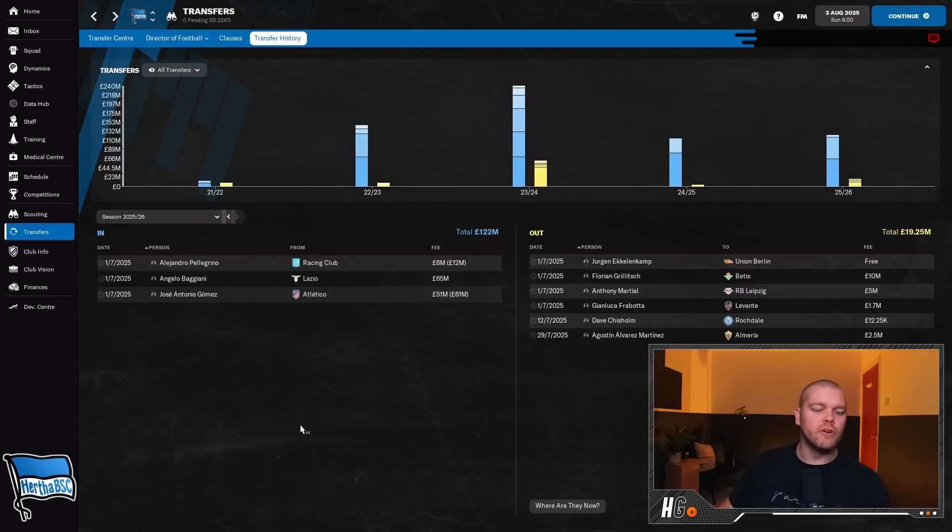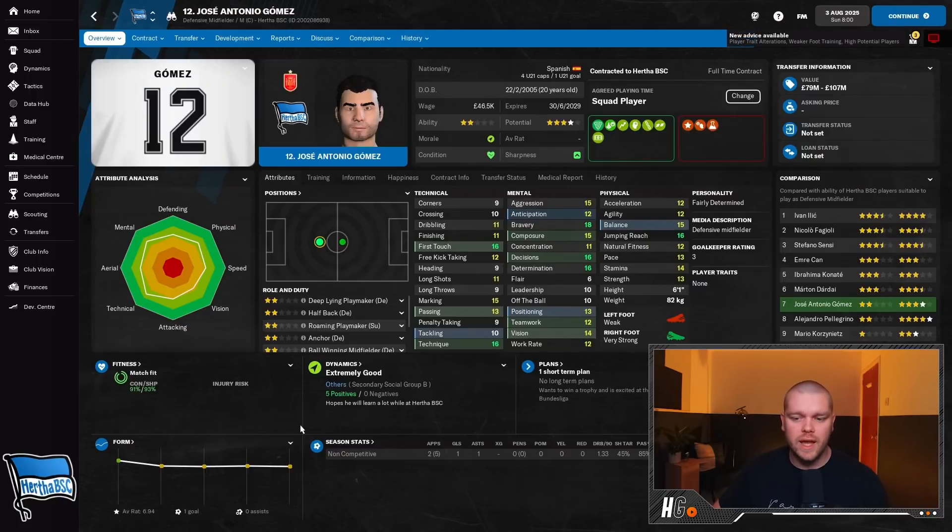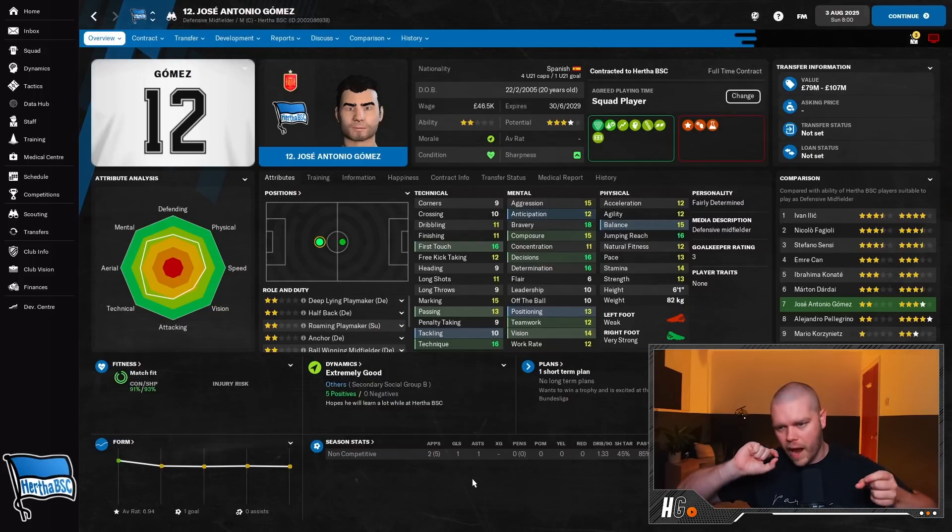We also spent 51 million - potentially up to 61 million - on Jose Antonio Gomez from Atletico Madrid. As you can see, he's at an elite level already. I don't understand why my coaches think he's only four-star potential - looking at his attributes he's almost there already at 20 years of age. He's probably not a starter for us just yet but in a season or two he could be a real force. He has high determination so development should continue.